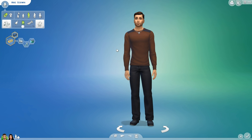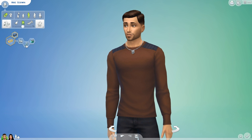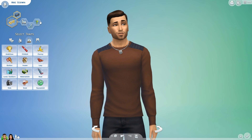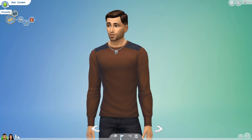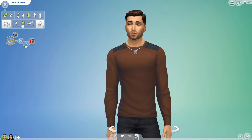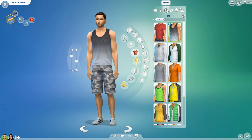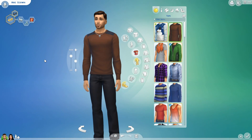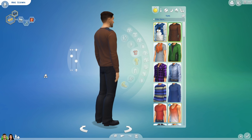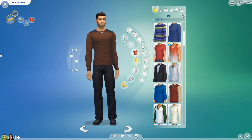We're starting off with these two Sims. We've got Mike Godwin — he is public enemy, family oriented, perfectionist, and self-assured. His walk style is the swagger and he's pretty much going to be a criminal. He's married to his wife. His everyday outfit is quite professional — he just likes to wear smart clothes. He also has formal, athletic, sleepwear, party, and swimwear outfits. We're going to aim for level 10 in the criminal career.